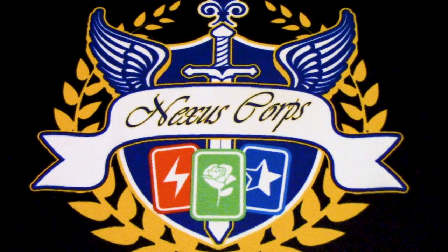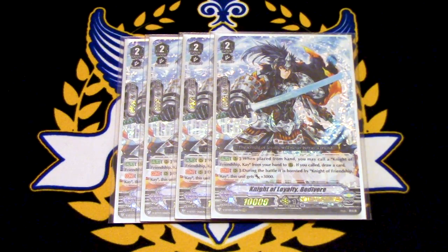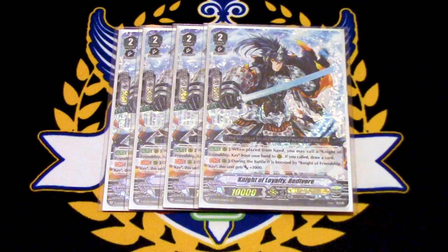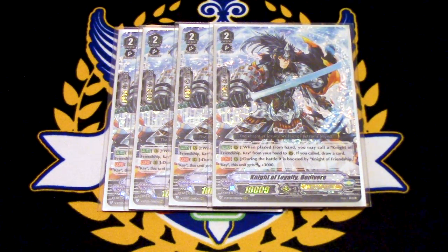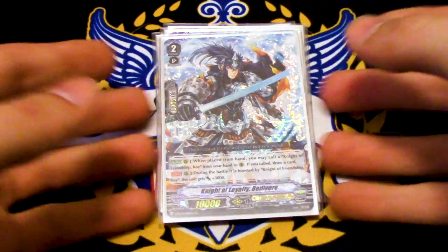Next is the new card, Knight of Loyalty Bedivere — running four copies. Bedivere's skill is when it's placed from your hand, you may call a Knight of Friendship K from your hand to the rear guard circle, and if you do, you draw a card. So it's basically a net plus rather than minus. The other skill is during the battle that it's boosted by K, it gets 3k. K's skill makes it a plus six, so the column swings for 24 by itself — really big considering it's not counting a force marker. It's kind of like Akane, except K's numbers are bigger.